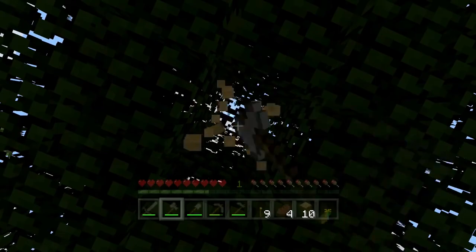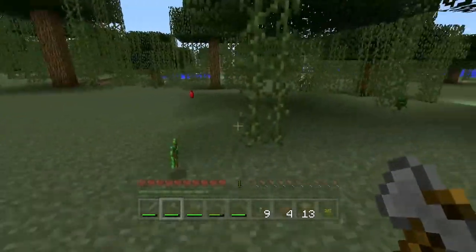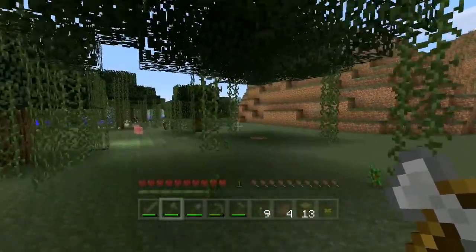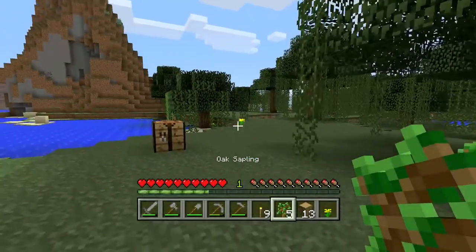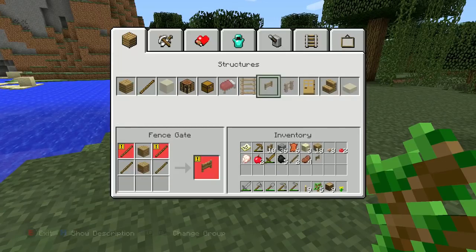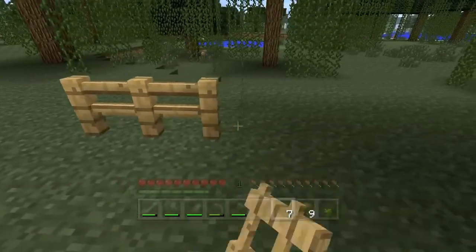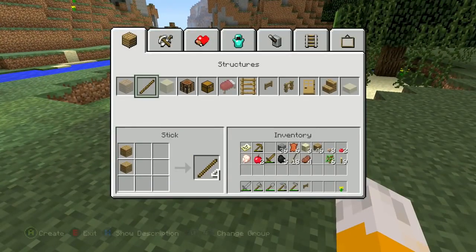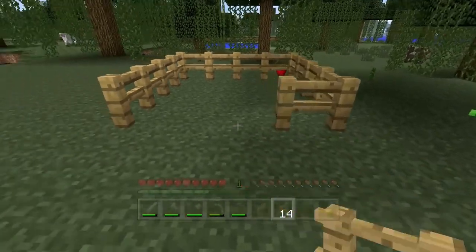Every single block of wood can be turned into four wooden planks, so you don't need too much. Also, another way of getting food is apples - when you cut down a tree, the leaf blocks will gradually disappear, and when they disappear they sometimes drop a sapling or an apple, which you can just easily eat. I also want one fence gate, which you can open and close like a mini door. I'm going to make a small pen down here - it doesn't need to be too big. I can fill it full of animals and breed them to get an almost endless supply of meat.